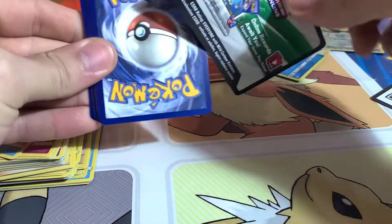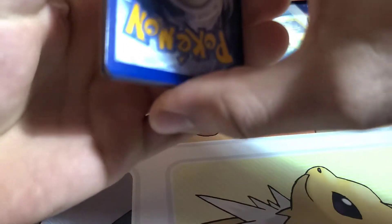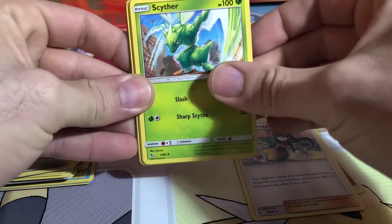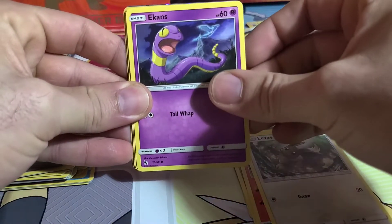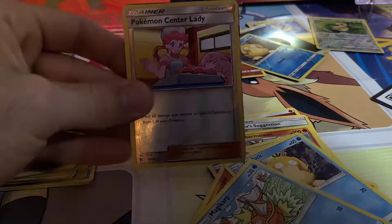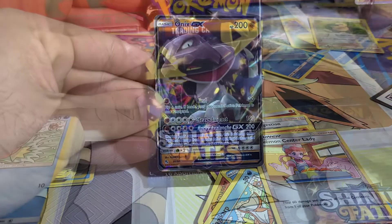On to another pack — got a Zapdos on the front there. This one is a roller coaster ride of a set to open, definitely a lot of adrenaline. Got Scyther, Charmeleon, Eevee, Ekans, Charmander — we have Charmeleon and Charmander together. I think I might see some shine at the back here... could it be? We got an Onyx! Not bad — still a full art card from Hidden Fates, but not the Charizard.